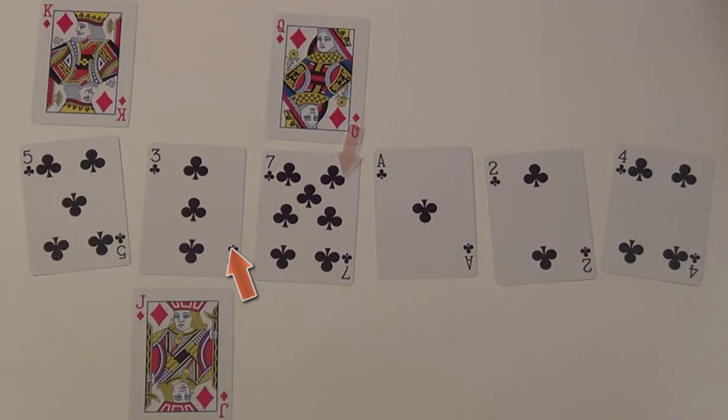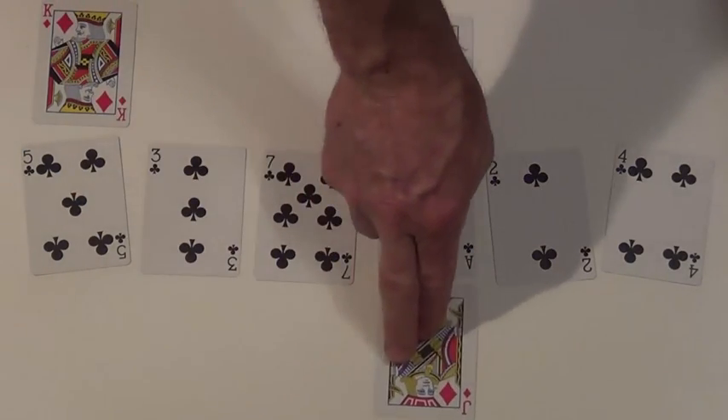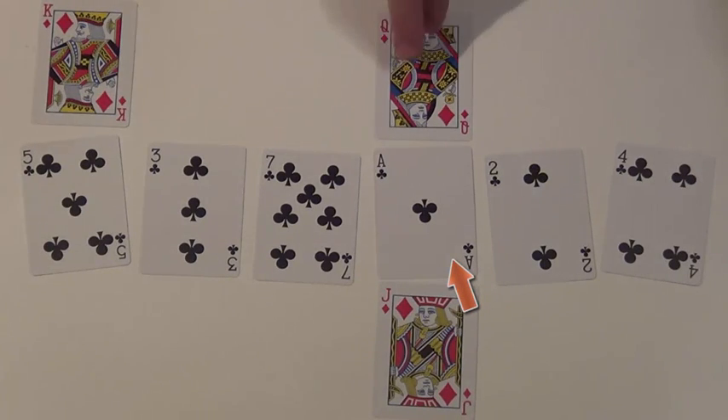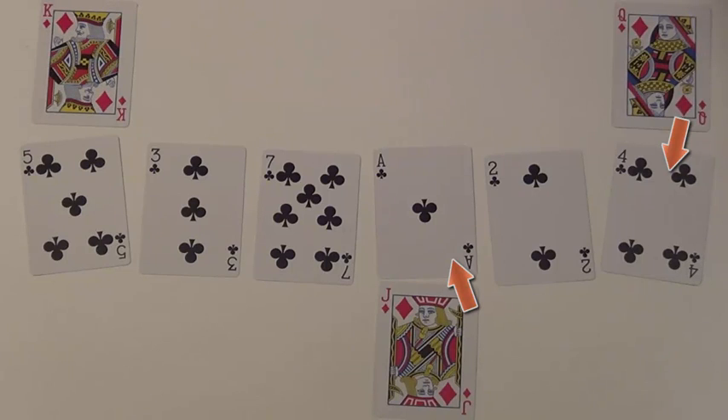We move down. Is that 7 any better than what you've got, Jack? No, it's not. How about this one? The Ace is better — its value is 1, which is better than your 3. So Jack, come stand next to this. She keeps looking. The Queen takes a look at the 2: is that any better than what you've got, Jack? No, it's not. What about this 4? Is that any better? Nope. So Jack, it looks like you've got the best value.